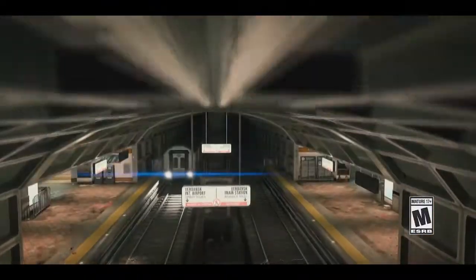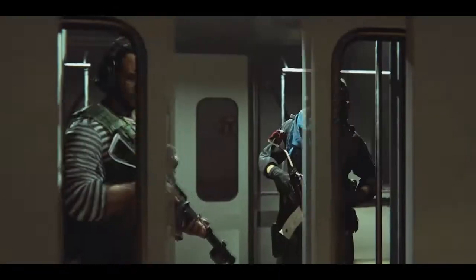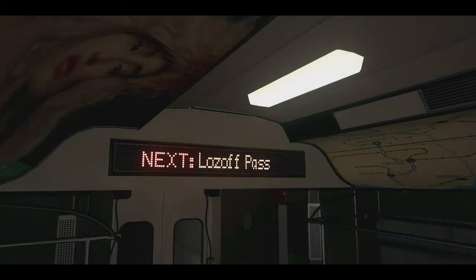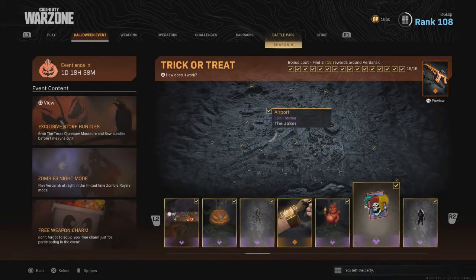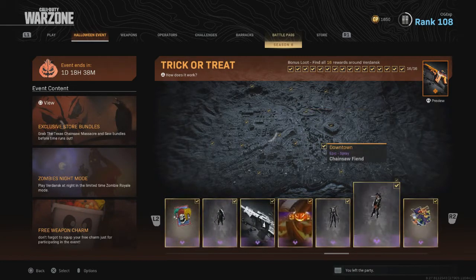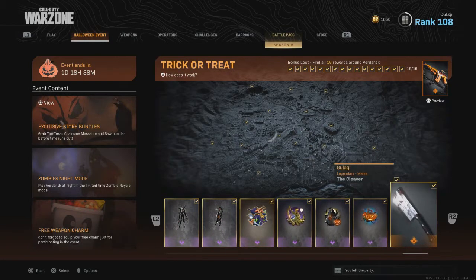Hey, what's going on guys? It's Gazzit and welcome back to a brand new video. It is actually the last day of the Trick-or-Treat event inside of Call of Duty Modern Warfare and Warzone. What this requires you to do is find all 16 of the items across the map. There's one in every single location — Storage Town, Boneyard, Superstore, and so on.